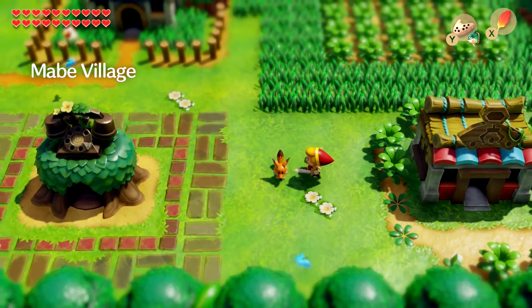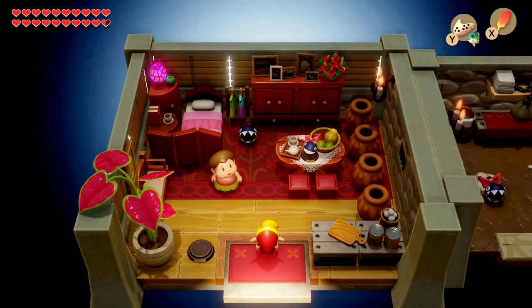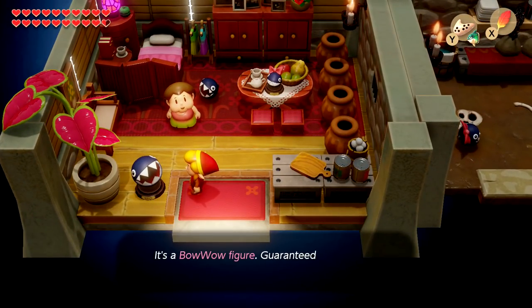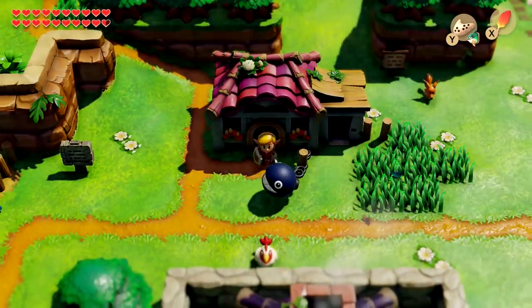The only unfortunate thing is there isn't too much more to actually collect. Let's go ahead and deliver the statue — I think it goes into the Bow Wow house. Right here. Is this a stand for something? It says Bow Wow — 'Place a Bow Wow figure here.' Of course. 'It's a Bow Wow figure guaranteed to stay perfectly still.' Okay, well, it seems like that's about it for that. And that means we're totally done with the game at this point.